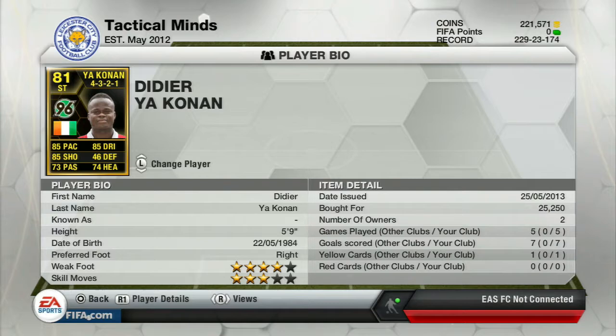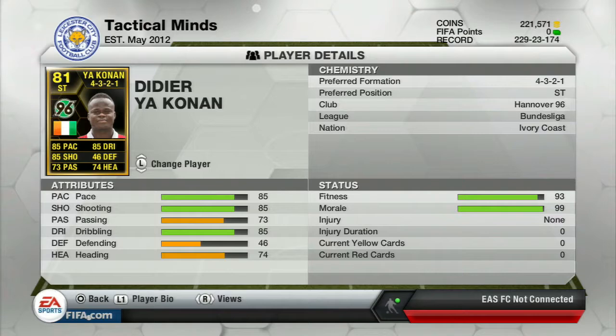So his on-card stats: he has 85 pace, 85 shooting, and 73 passing, 85 dribbling and 74 heading. He was brought in for 25,250 coins and he's got a 4-star weak foot and 3-star skill moves. He's for Hannover 96 in the Bundesliga and his nationality is Ivory Coast.